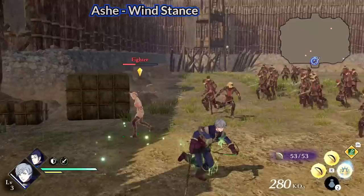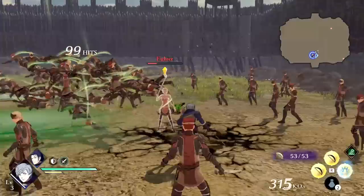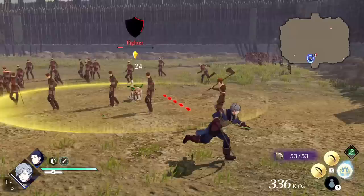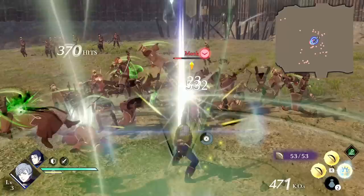Next we have Ashe's Wind Stance — hold ZR to bring up a target and move with the left stick to place a zone of wind, similar movement to the Archer's class action. This field lasts for 15 seconds with a cooldown of about 1 minute, so 45 seconds of downtime. Any enemy who walks in the field gets tossed up and takes some wind damage, which can apply wind-torn. For commanders you do need to knock them out yourself. It does provide some AoE safety, but you can knock enemies out of the field really easily and it only lasts 15 seconds.